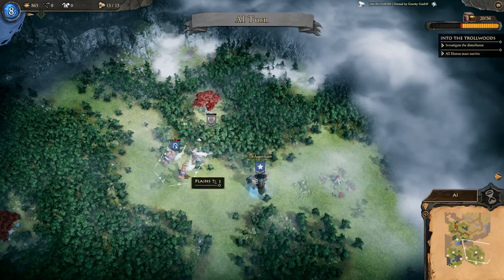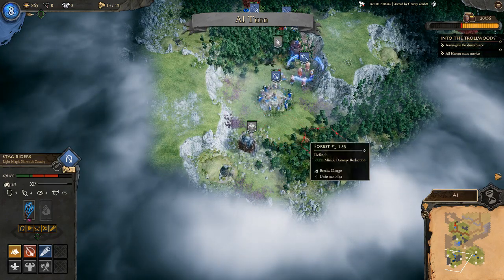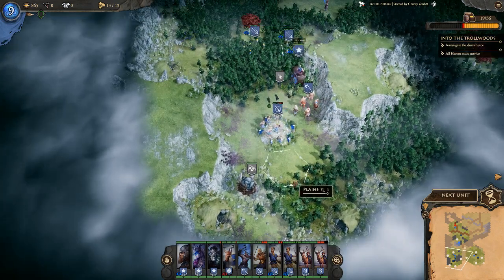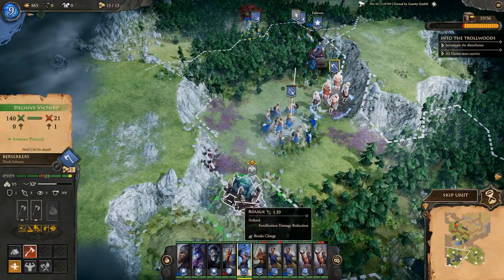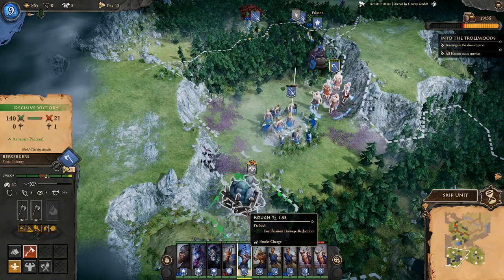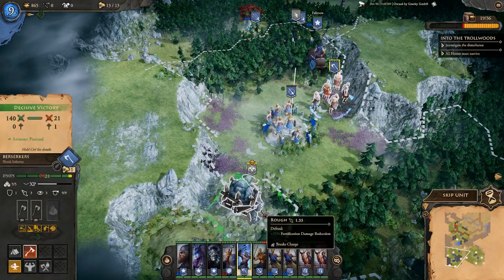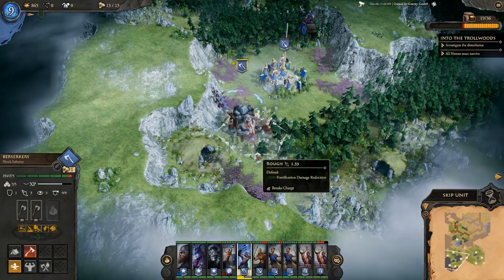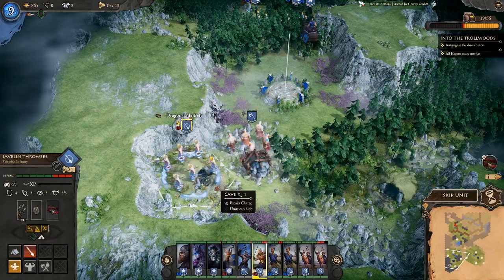One unit definitely needs rest. We could go back to get another unit from the settlement but the stone-throwing troll hurler is dangerous. Another decisive victory — armor-piercing attack doing 140 damage to the enemy unit of 21, with a charge bonus while the enemy is in rough ground. Also noticing caves on the map — unexplored, might be part of the mission. Moving in to explore.